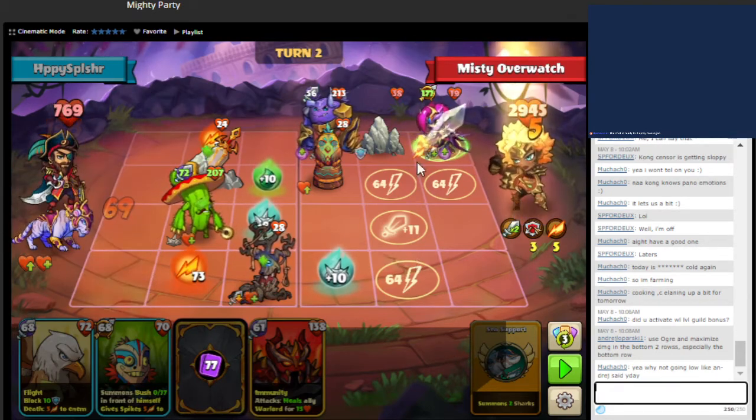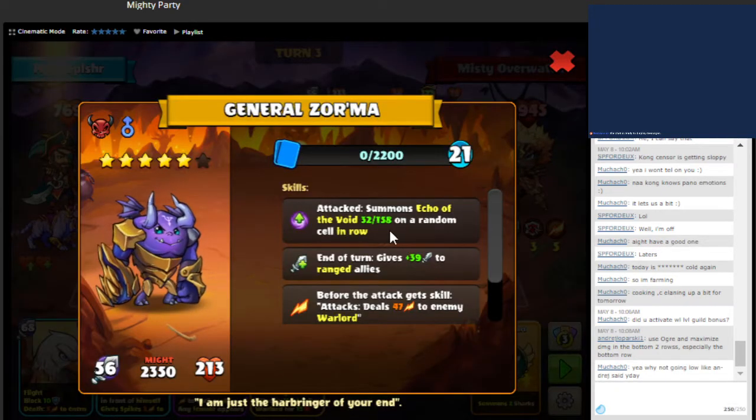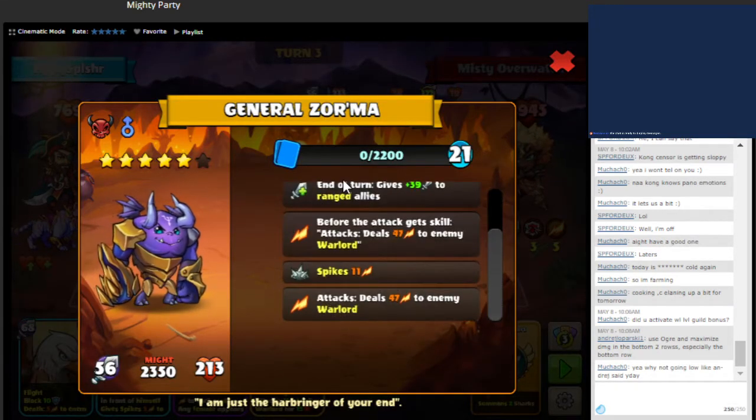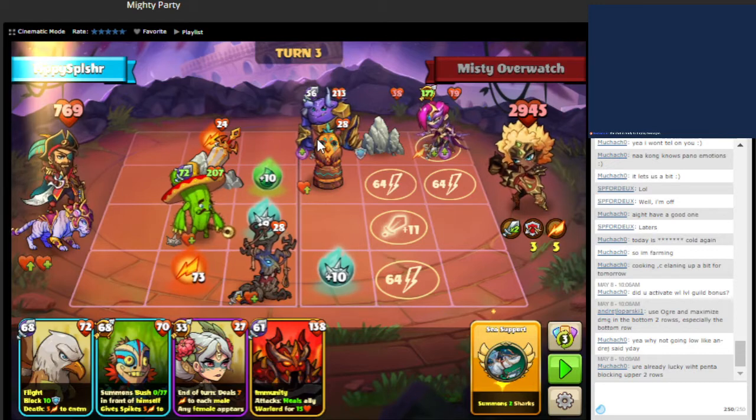That one is dead, moving on. We have this unit here that whenever it attacks, it will deal damage to us with their second ability and then also give a boost to their ranged units. And then whenever it's attacked, it will summon a copy.